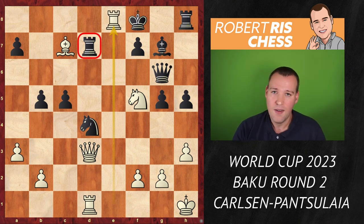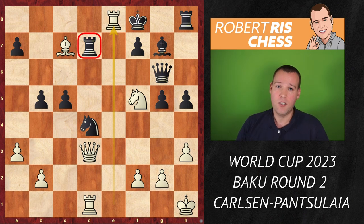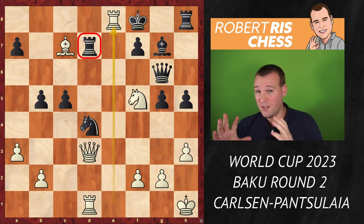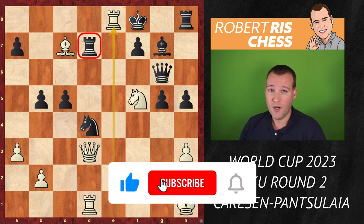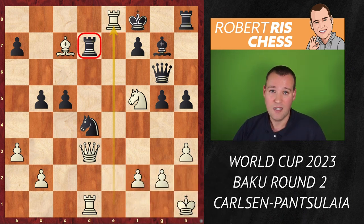Unfortunately, Pansulaya didn't give the former world champion the chance to execute it on the board. After rook e8, black resigned and Magnus wins his first mini match 2-0 very convincingly. We will get to see what he does in round three. This was absolutely exciting — a great attacking game by Magnus Carlsen. Thanks for watching; subscribe to the channel for more coverage of this fantastic event.